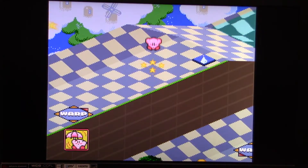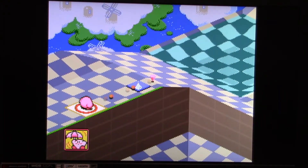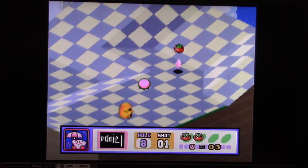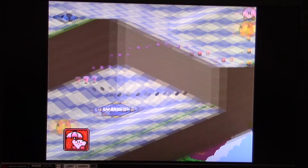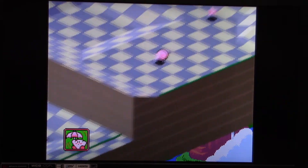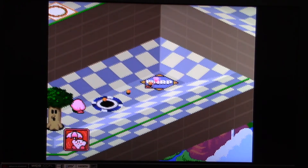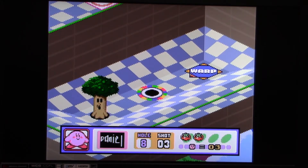Now it is time for the eighth and final hole. We're going to aim right here. We can step on this button here to drain all the water. I'll just barely hit that enemy right there — that was close. Let's see what we're going to do about this shot here. Power shot. So close, but that's okay. We'll finish off that hole with three shots right there. I'll take it.